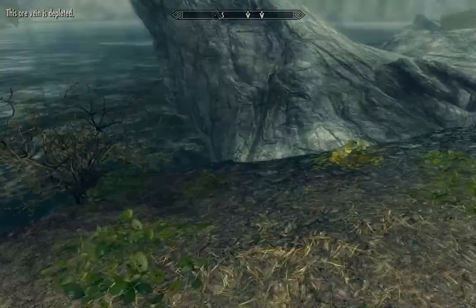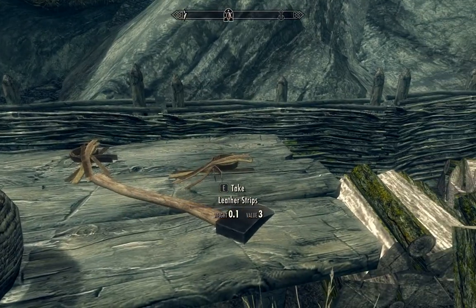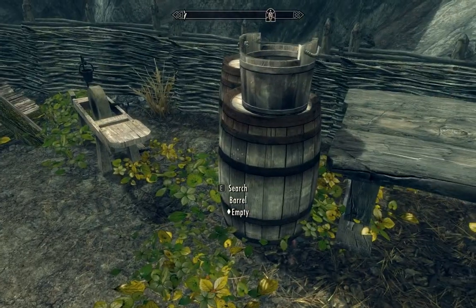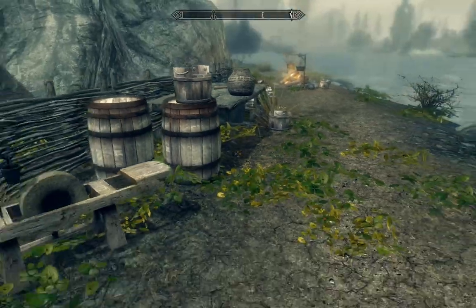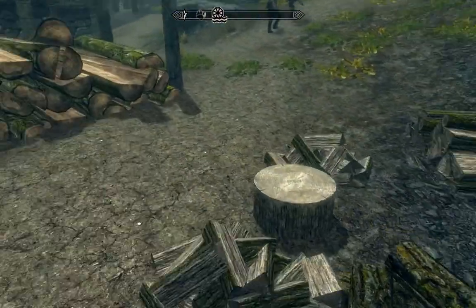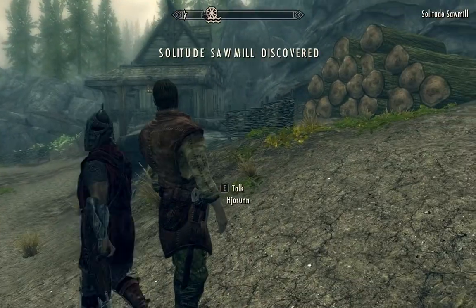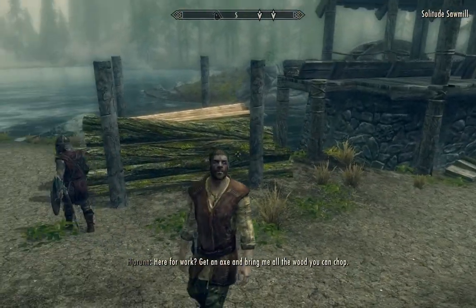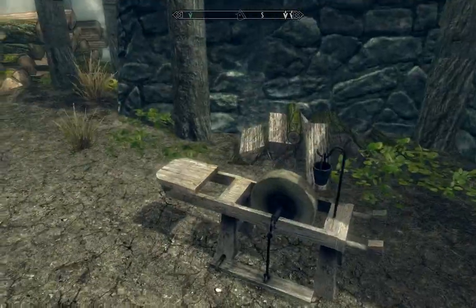Going ahead and heading into this Sawmill area here. There are some leather strips on this table, a woodcutter's axe, an empty barrel, and a grindstone you can use if you want. There's a woodchopping block here if you want to do a woodchopping favor — you can talk to this guy, get an axe, and bring him all the wood you can chop. So you can make some money chopping wood for this guy. There's another grindstone too.